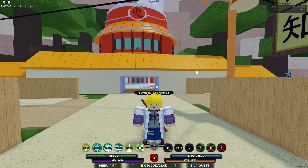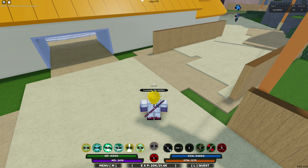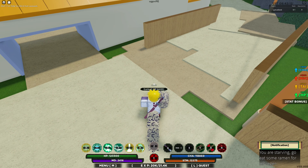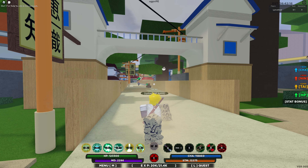We're going to be starting off with the One-Tailed Shukaku. You get this one from the Sand Village with a 1 in 12 chance of it spawning in. I'm going to go ahead and equip it. This is also my very first time seeing these new forms. It seems like the Shukaku form did not get any significant changes.